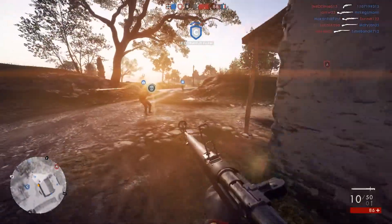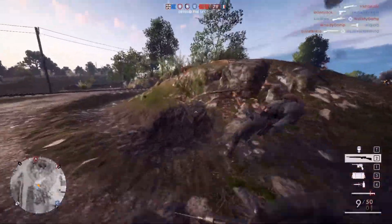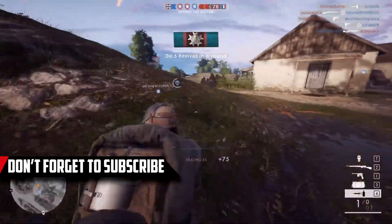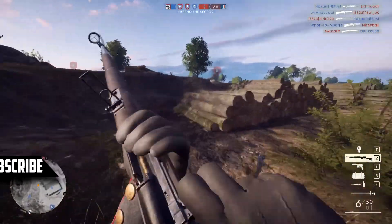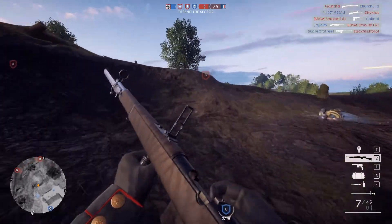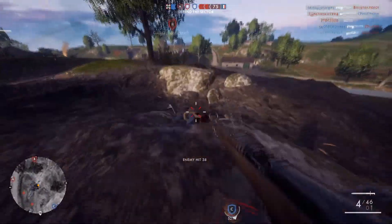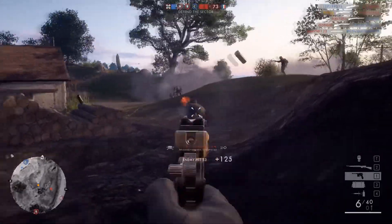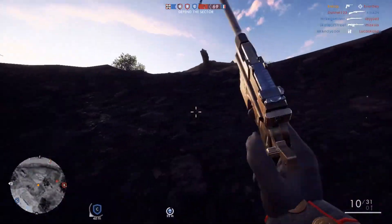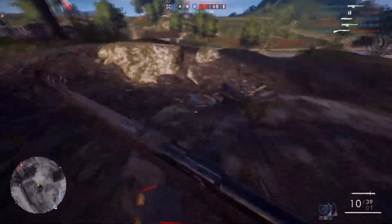A little bit of history about this weapon: the Mondragon is a Mexican rifle designed by Manuel Mondragon, who was a general in the Mexican army. The general purpose of why it was designed is kind of foggy, but the speculation is that it was designed for the Mexican revolution. They couldn't build it in Mexico because they didn't have the resources or equipment, so they contracted a Swiss gun maker — SIG — to build it for them. SIG, who make lots of different rifles including the SIG 556, built one of the first rotating bolt gas-operated rifles.